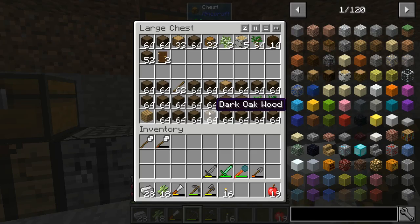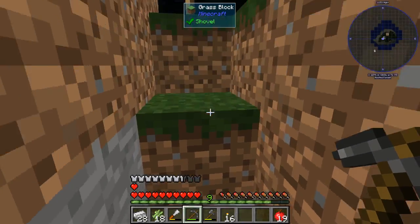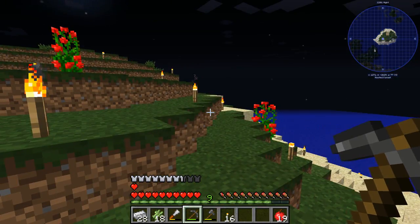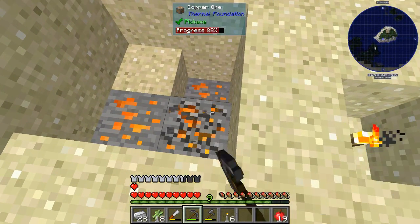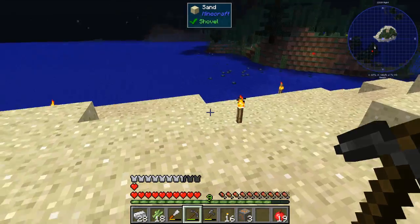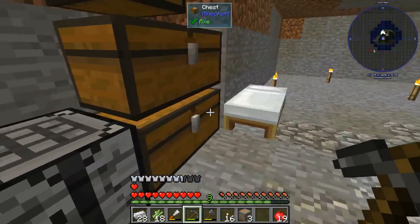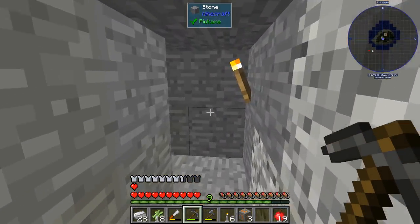I've updated to the latest version, 0.16. Should I show you what I did? I went crazy — I have cleared this entire island of all the wood that there ever was. This island was completely covered in trees and I have got rid of all of those now.